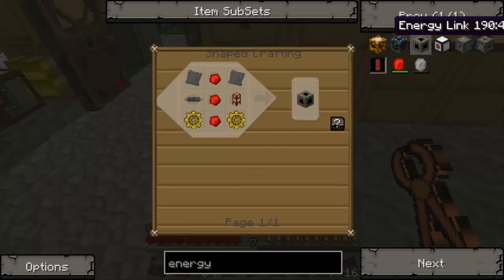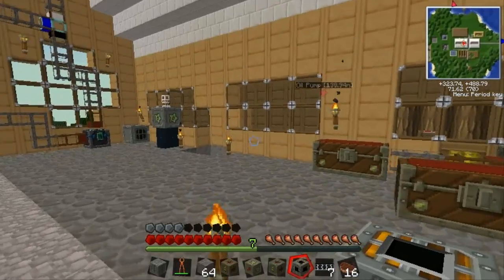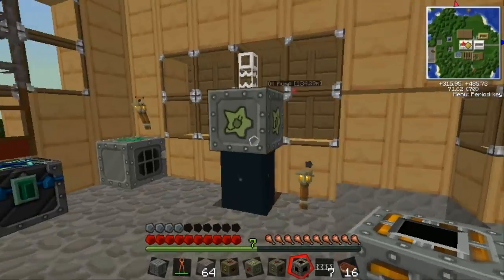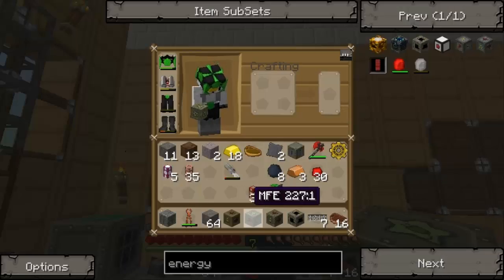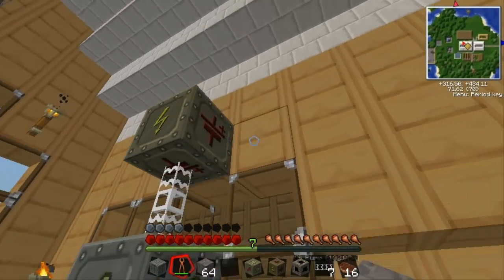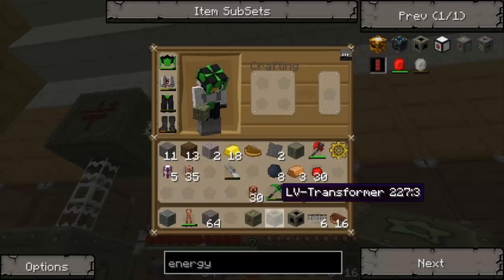And what else did we need? We needed two gold gears. So, there we go. The energy link — what this is going to be doing is transferring the EU energy from the nuclear reactor and making it mechanical energy, which is going to be for the quarry. Let's place down the medium voltage right there. And let's get the output over here. Here we go. It's beautiful.